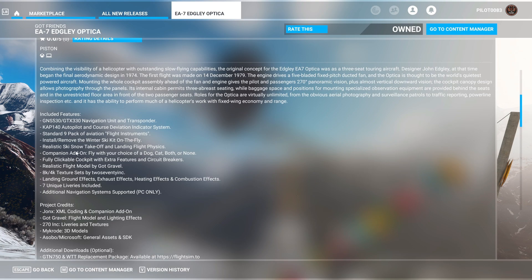It's got 8K and 4K textures, a Garmin 530 and a GTX 330 transponder. It has seven liveries, realistic ski and snow takeoff and landing flight physics — cool stuff. Companion add-on lets you fly with your choice of dog, cat, both, or none. Realistic flight model by Got Friends. Also says fully clickable cockpit with extra features and circuit breakers.